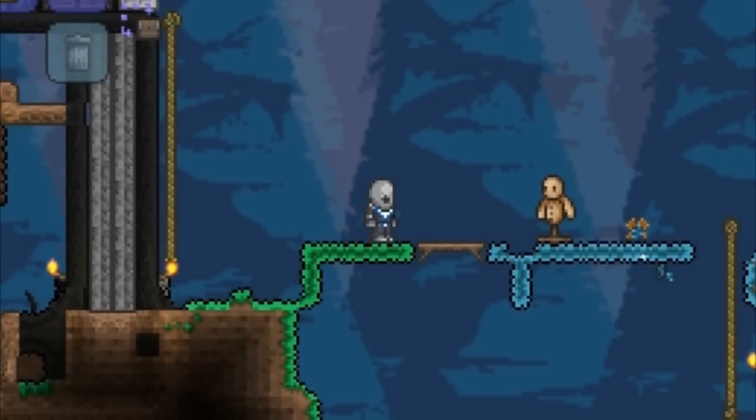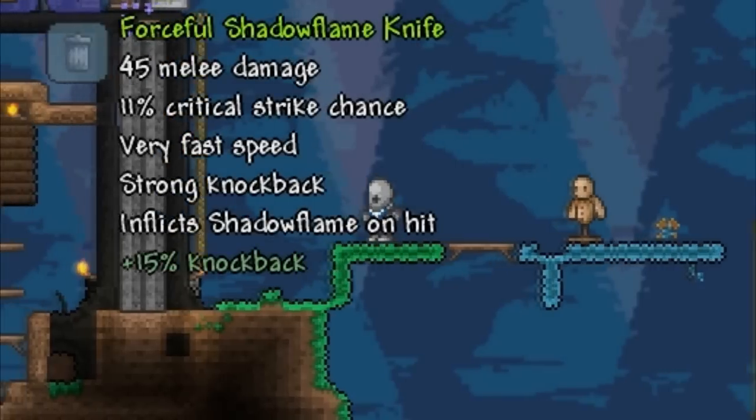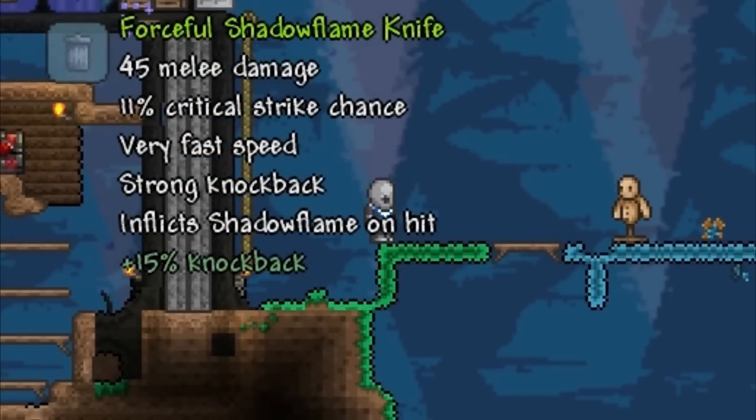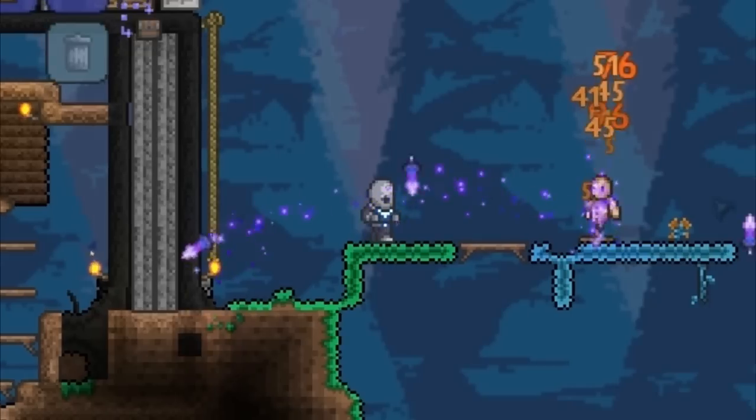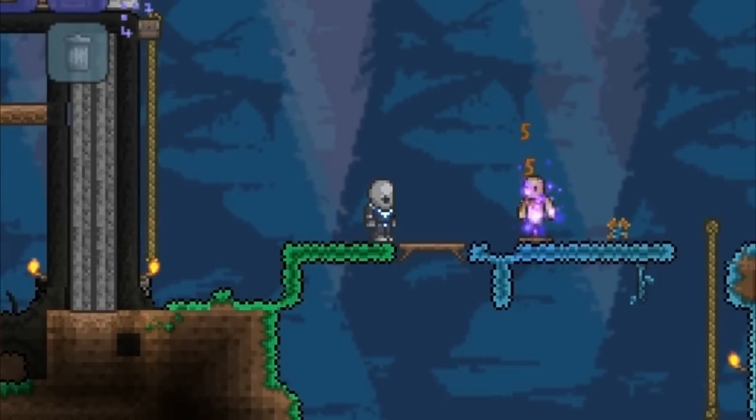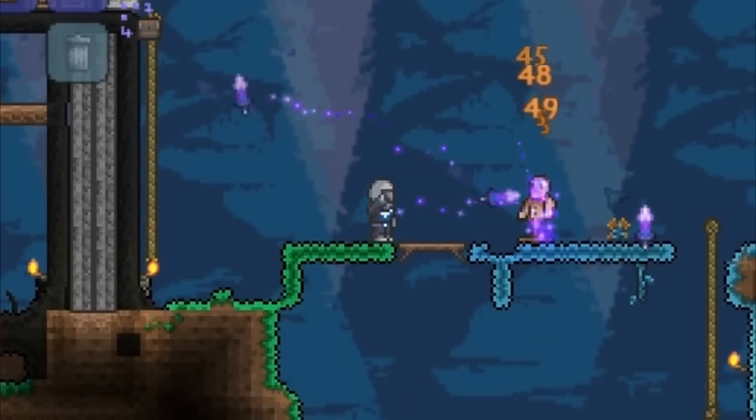For example, I have a weapon here called the Shadow Flame Knife and it inflicts shadow flame on hit. So I can use this mannequin to test how much damage it does as well as the effects of the damage over time.